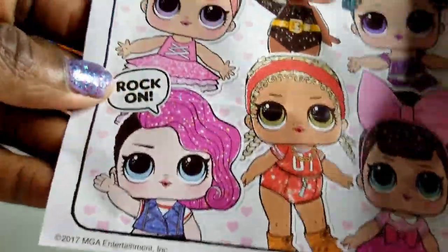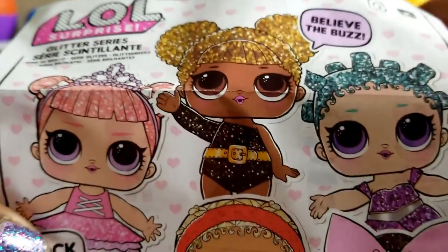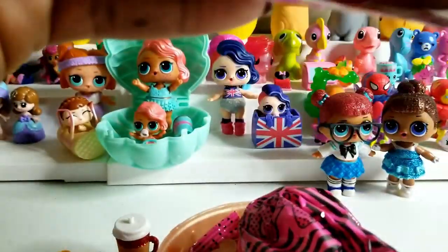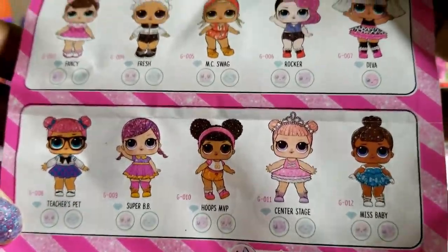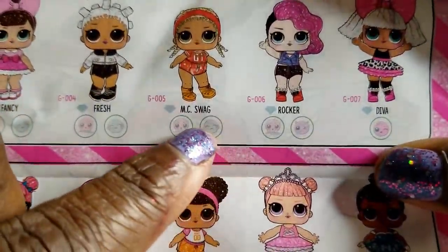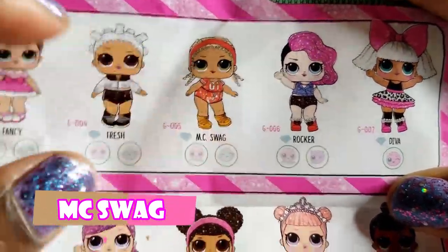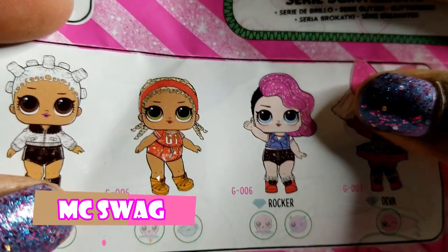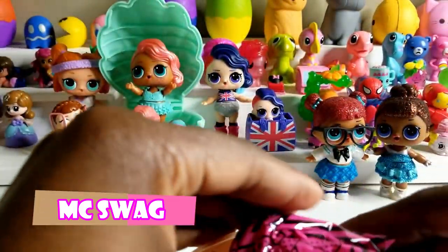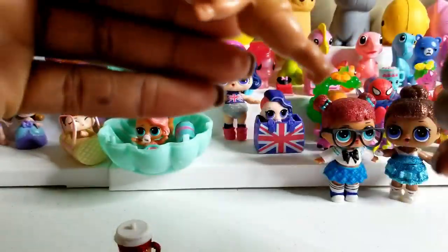Okay. So this is our nice little guide that tells us who is in here. I think I know who we have — we probably have her right there. So it says believe the buzz. So all of the glitter series dolls are here. And just based on outfit alone, it looks like we have MC Swag. That's who we have — MC Swag! So she probably has lots and lots of swag. So let's go ahead and pull her out.